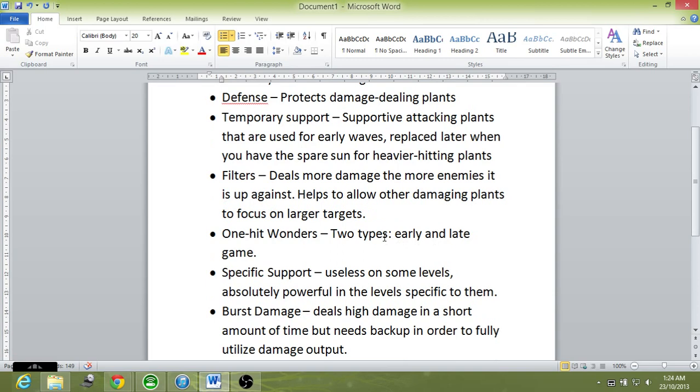Next are One-Hit Wonders — plants that deal heavy damage but are single-use, like Potato Mine, Cherry Bomb, and Jalapeno. There are two types: early and late game. Early one-hit wonders can be used to stall while you build up your economy — like planting a Potato Mine when the first zombie comes in, so you save Sun to plant more Sunflowers.